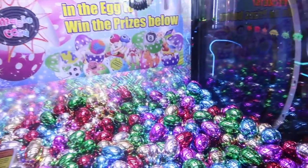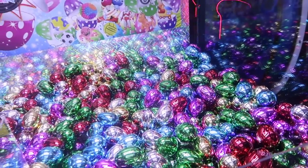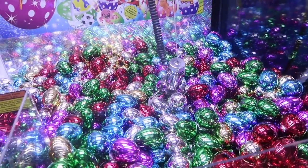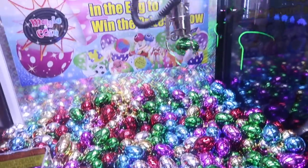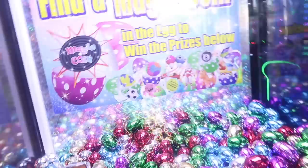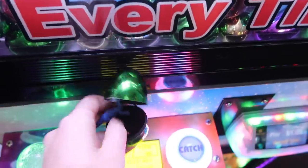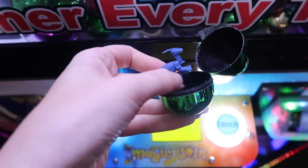Let's try to get this little pink egg that's right on top. I feel like that's a really good egg. Oh, I got a green egg — okay, hold it, hold it! Yes! Let's see what's inside. There could be a magic prize or a key... oh, it's just a dinosaur. Lame. Let's give it one more shot.